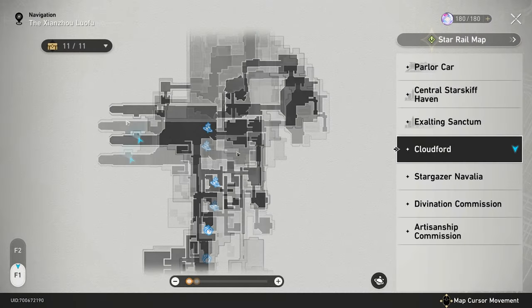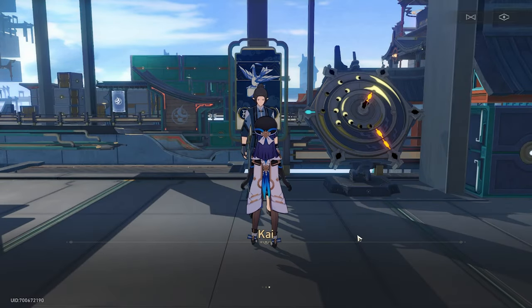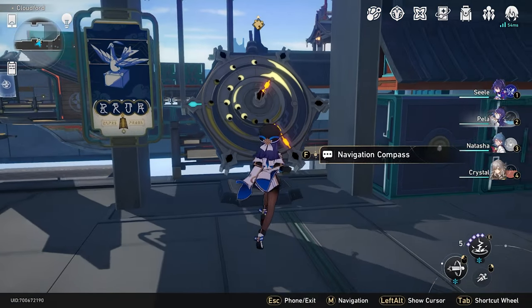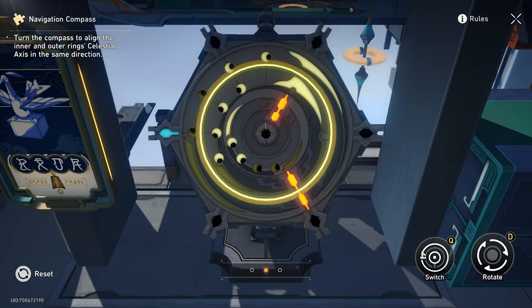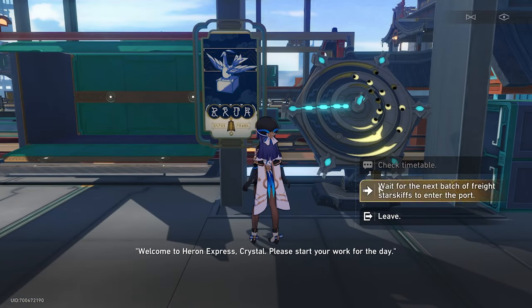The second location we're going to go to is in Cloudford. If you run into this location, you'll run into a Distressed Worker. What he'll then set up for you to do is those navigation-like compass puzzles you've been doing as you've been going through the Xianzhou Luofu story mode. You can do three to four of these a day — there'll be a little sign you can interact with to reset the puzzle three or four times a day.